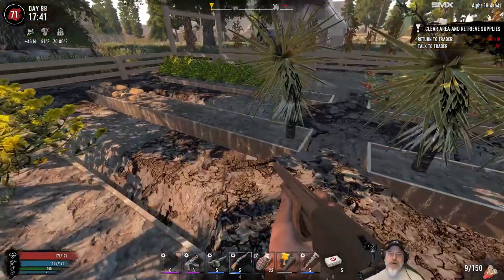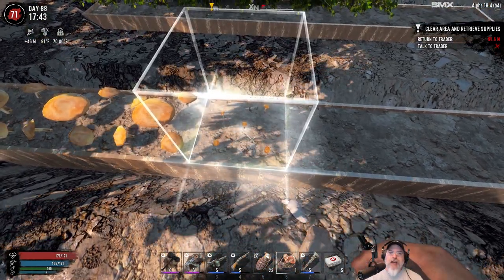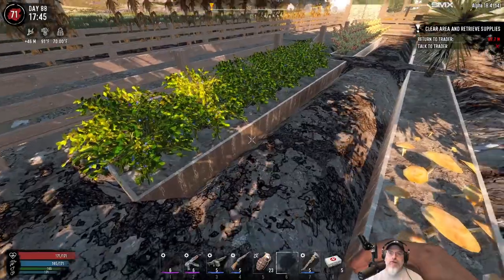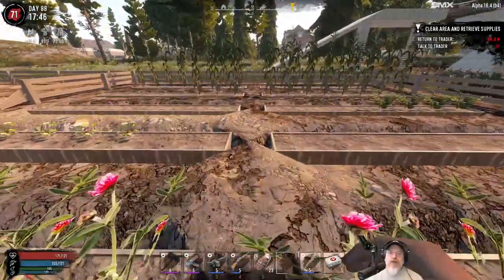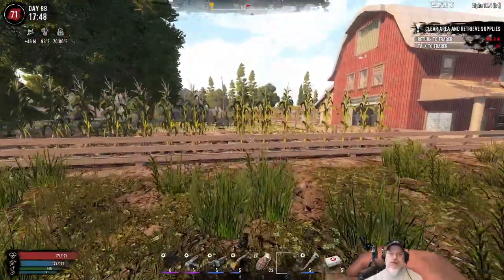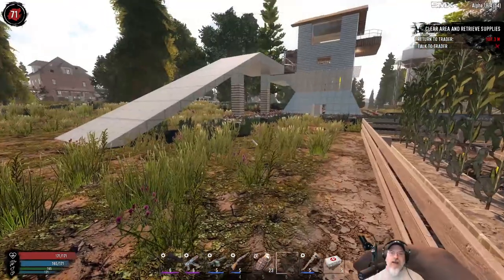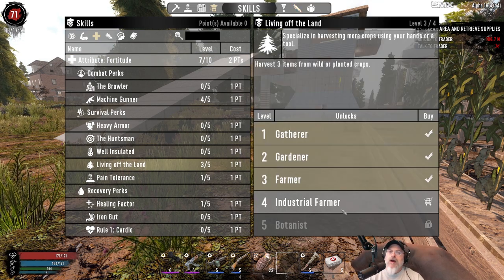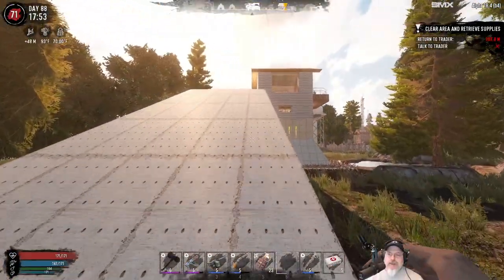Cotton is almost not even necessary because I've got so much cloth from looting. I wanted to put mushrooms down here - I know I can grow those on any surface, so if I needed the space I could grow them somewhere else. We've got blueberries and coffee in the last section. We're coming along good here. I already have the recipes for meat stew, tacos, and a couple other things - food is going to be completely abundant. I'm going to put this next point into level 4 of Living Off the Land so I can harvest three items from each crop.